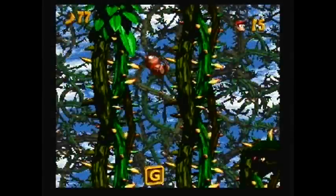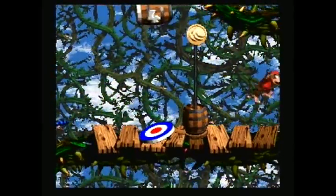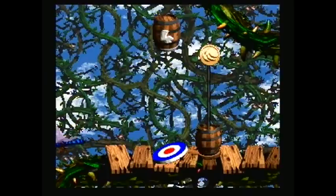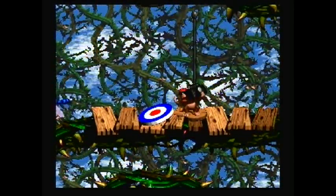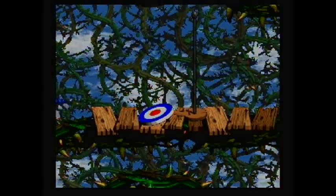And now, end of the level — that's where you grab the G. Also, over here you can find a Hidden DK Barrel, which is kinda nice, so don't miss that. And we'll grab one banana — our excellent prize of one banana — as we exit the stage. But hey, it's done.